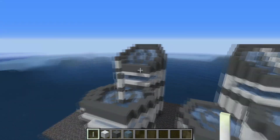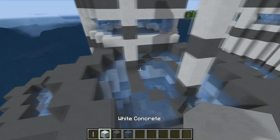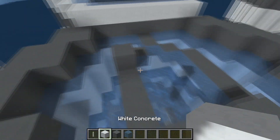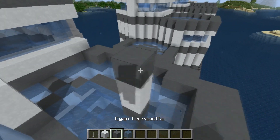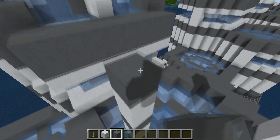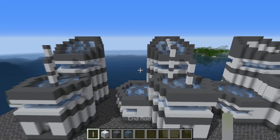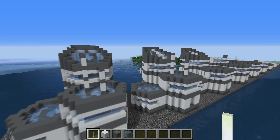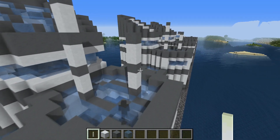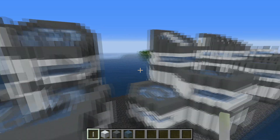Once that is done, add some finishing details at the front — two little antennas — by placing down blocks here and here, then two blocks of white concrete, a block of cyan, and so on until you get to the top. It's a little finishing detail that gives us some futuristic antenna-type structures — they could be sensors to scan for mobs, a communication antenna, or pretty much whatever you want them to be.